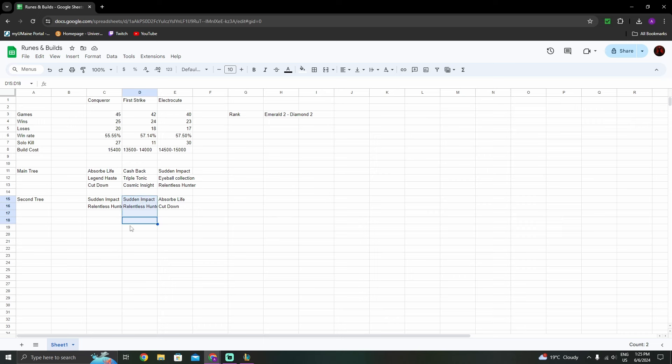For Electrocute: 40 games, 23 wins, 17 losses — 57.5% win rate. The most important stat: Electrocute gave me 30 solo kills in 40 games, meaning roughly 75% of my games I got a complete solo kill from Emerald 2 to Diamond 2. The rune page is Sudden Impact, Eyeball Collection, Relentless Hunter — you can also go Ultimate Hunter. The second tree is flexible: Sorcery, Inspiration, or Precision are all fine options.